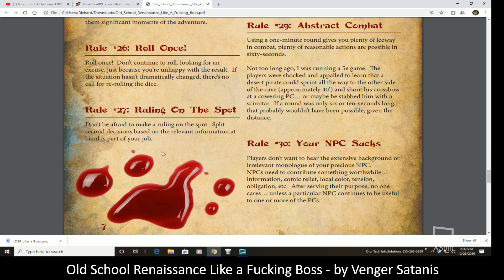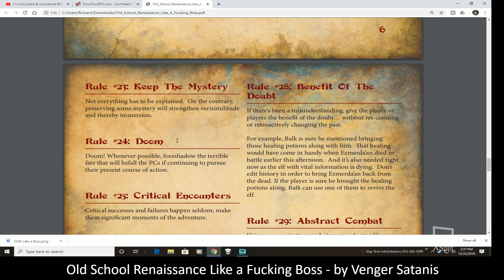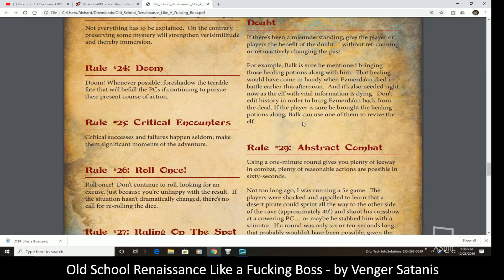Rulings on the spot: don't be afraid to make a ruling on the spot. Split-second decisions based on the relevant information at hand are part of your job — that goes back to rule zero and rule one. Benefit of the doubt: if there's been a misunderstanding, give the player the benefit of the doubt without retconning or retroactively changing the past.